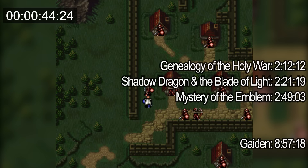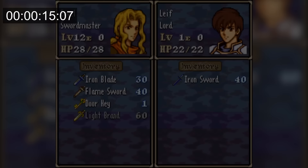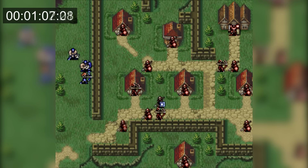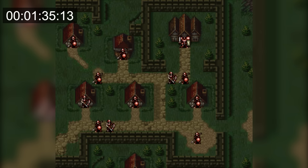The other way to get a game over in FE5's first chapter is to remove Leaf's weapons and let him get captured. The soldier that captures him will run away and escape from the map, which is basically like Leaf dying and causes a game over. This method was a lot slower though, at 1 minute and 35 seconds.